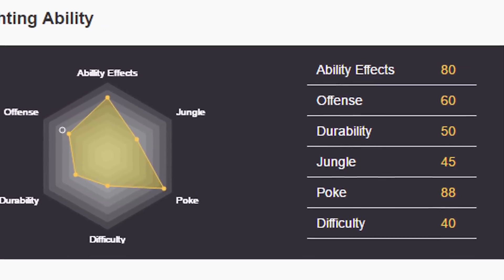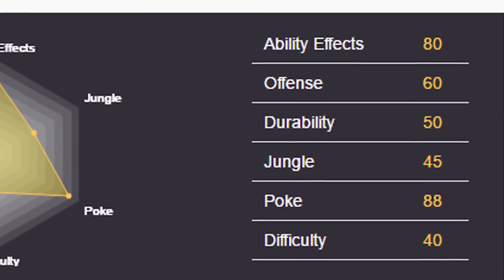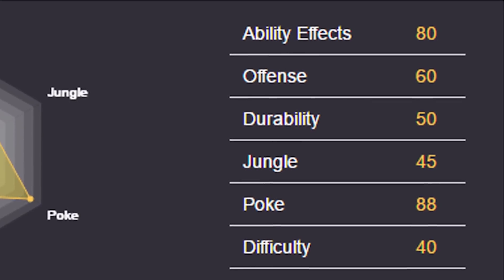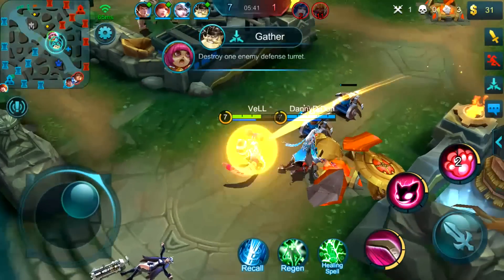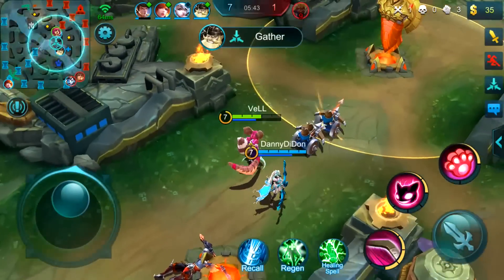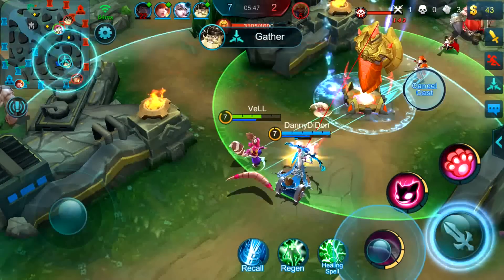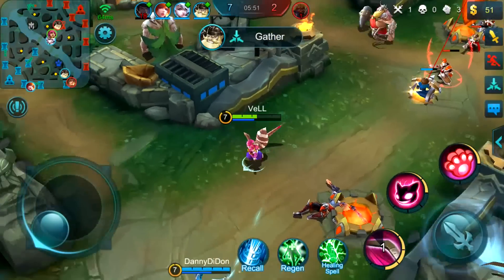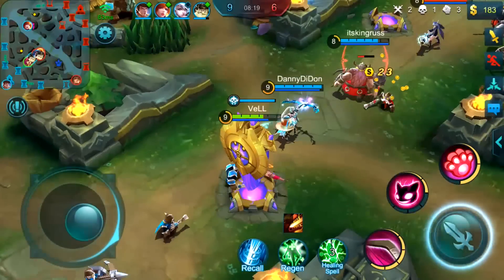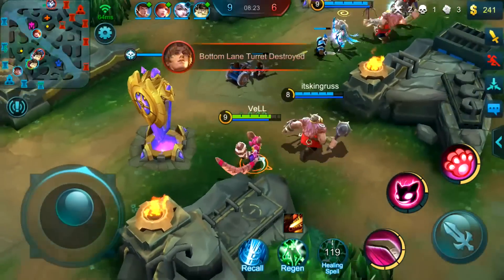Starting off, let's take a look at Nana's fighting ability. Her ability effects are 80, her offense is 60, durability 50, jungle 45, poke 88, and difficulty 40. So just by looking at these stats we get a lot of information. She doesn't come built for offense, so she's not ADC. She's not durable, so she's not a tank, and she's not built for the jungle.